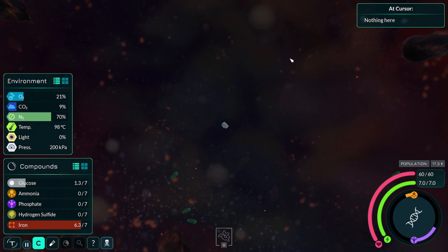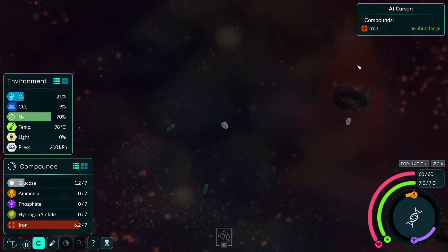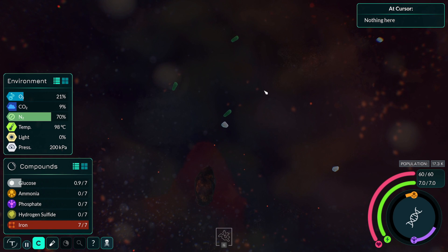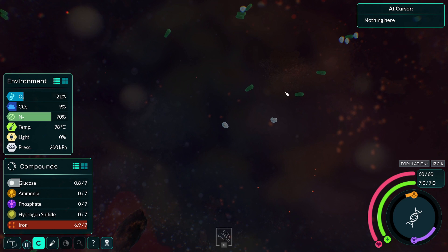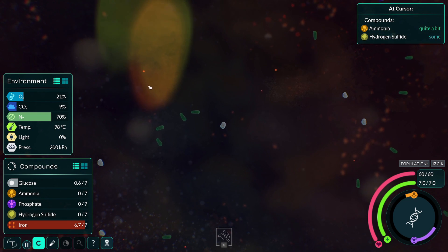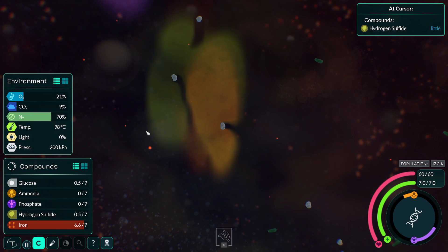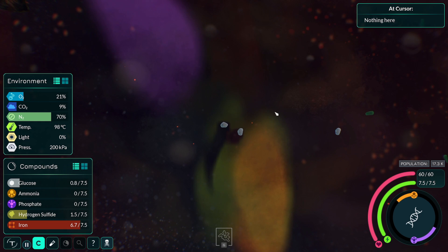Just need to be a little bit quicker — not a lot quicker. Then I can gobble some things up, that would be a great benefit. Oh, I'm not big enough to actually absorb them. Never mind — not essential I do so right now. It's just occurred to me as well — I've gotten to this cloud of hydrogen sulfide to produce glucose with and I was almost out. Look at this — awesome. I think I'm just going to swim around in this for a bit.